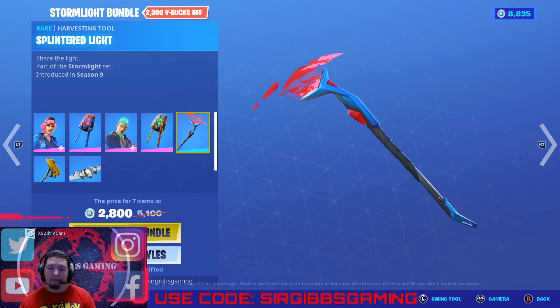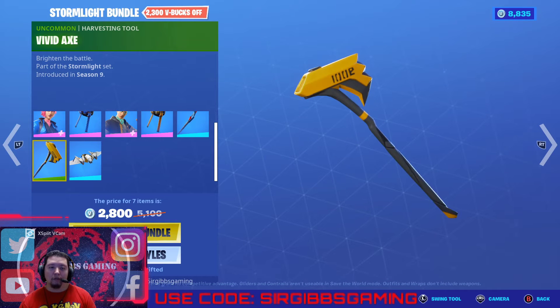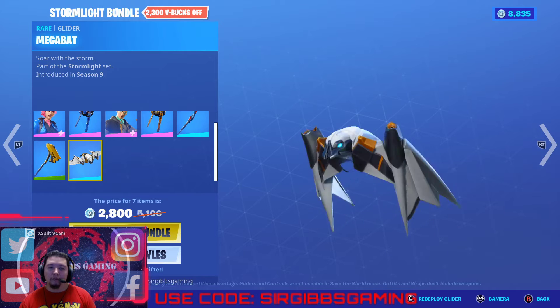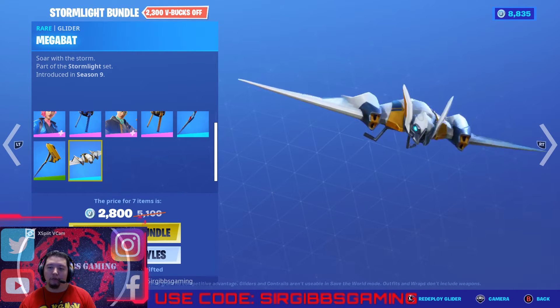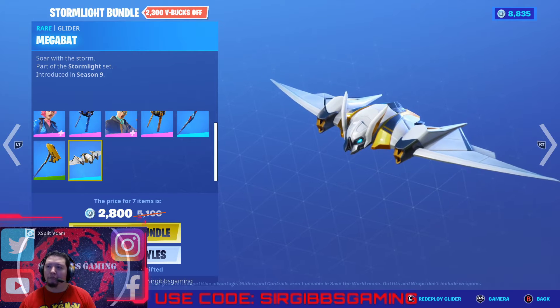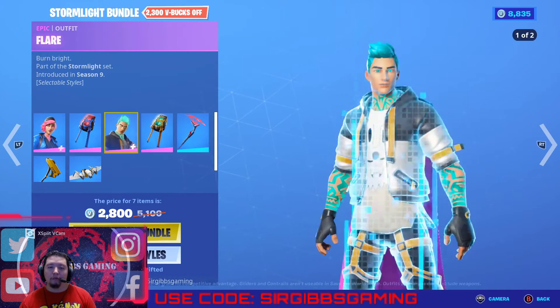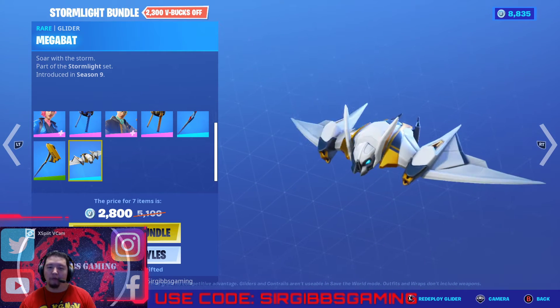Then you got the Splinter Glider Pickaxe — this one's pretty interesting. Then you got the Vivid Axe. Then you got the Mega Bag Glider — this one's a weird one, kind of funny looking too. But it's a bundle for two skins, a back bling, two pickaxes, and a glider. Not too bad for 2,800 V-Bucks.